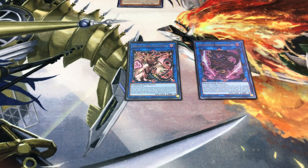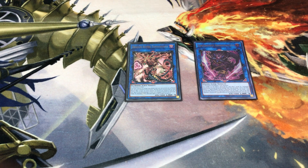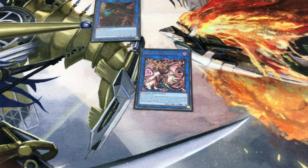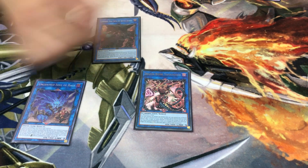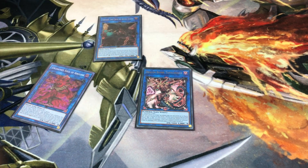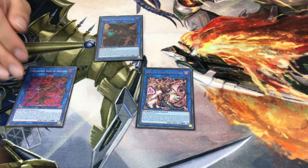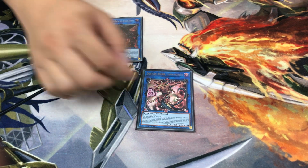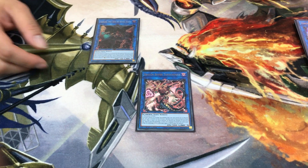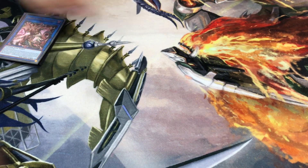Topologic's burn damage is enough to close out the game on its own. With Cherubini in the configuration, monsters summoned to its zone are protected from Topologic's nuke — so you can keep triggering it while your board survives. Link summoning opponent's monsters like a Heat Leo into this setup continuously feeds the win condition.